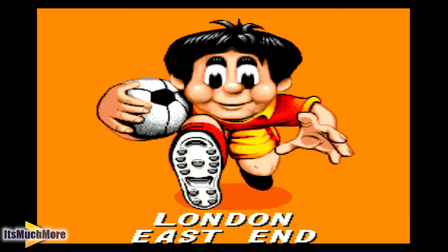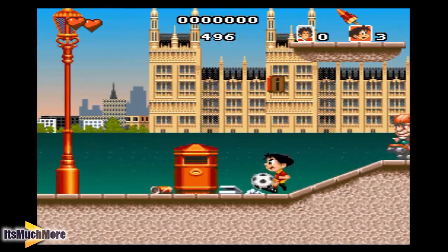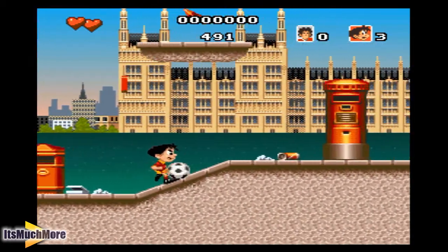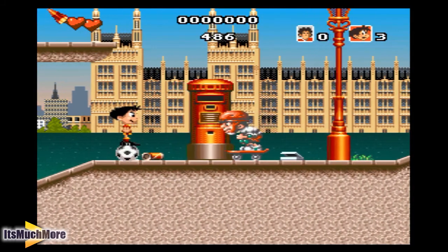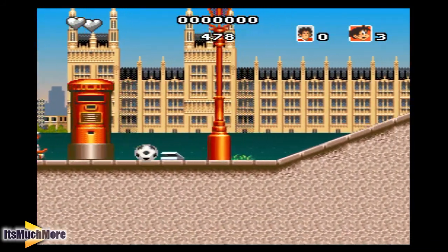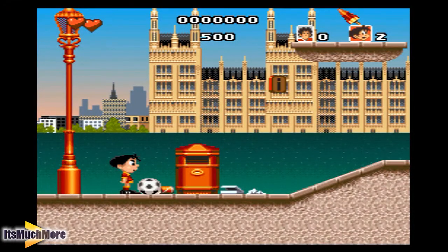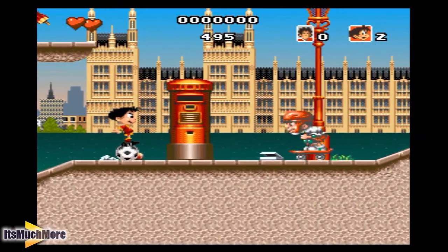Also known as Marco's Magic Football, it's a 16-bit platformer and you've got your football. You can do some skills on it as well. There's a little kid on a skateboard. Soccer Kid makes its way to number 4 on the list — a beautiful looking platformer and fun to play.